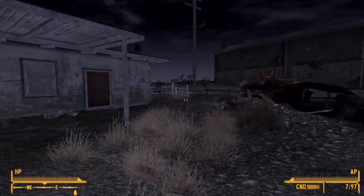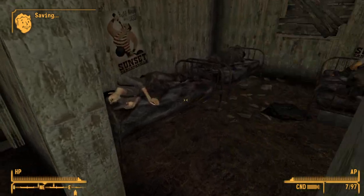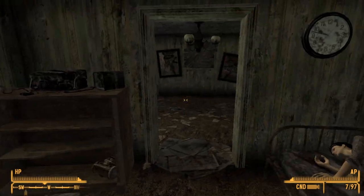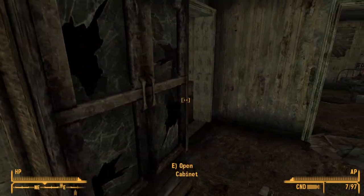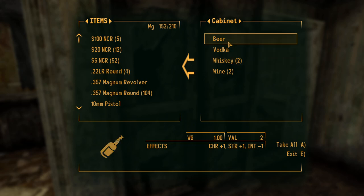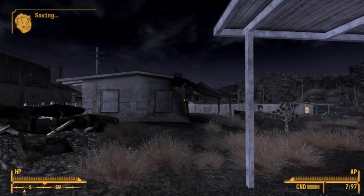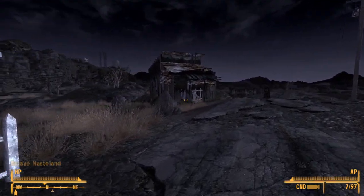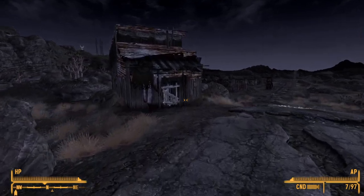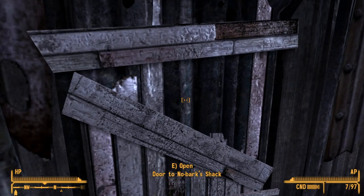It's quite late. Who lives here? Novac house — more settlers probably. A lot of people live here, quite nice. We can take this stuff without problems — settlers don't have a claim on it. This is the big motel. What's this? Another shack — go to Nobark's shack. Who's Nobark?